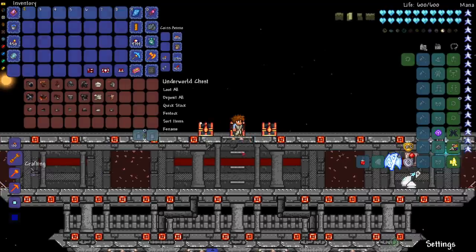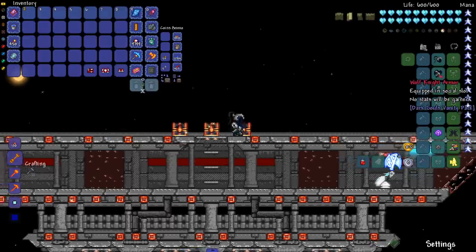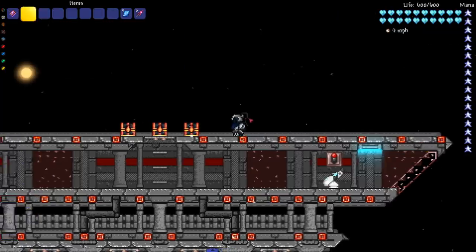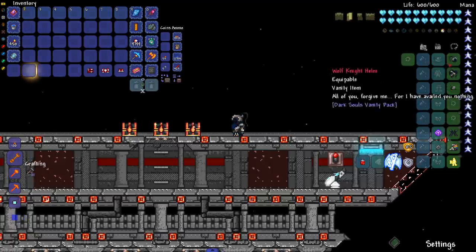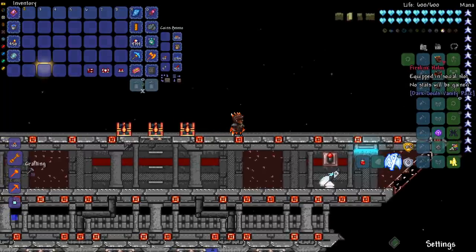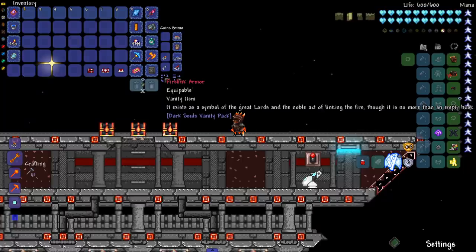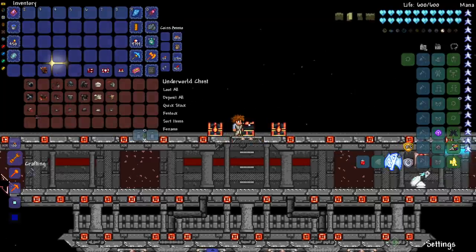Moving on to the Dark Souls Vanity mod, which came out somewhat recently. First up is the Wolf Knight armor — another possible Artorius set, very nice. I kind of wish there was a Sif pet summon. These are just vanity pieces with descriptions. Next is the Fire Link set, which I believe is from the final boss of Dark Souls 3: 'It exists as a symbol of the great lords and the noble act of linking the fire, though it is no more than an empty husk.'